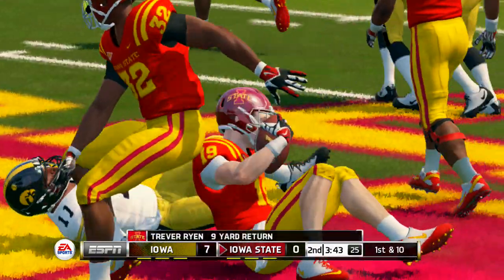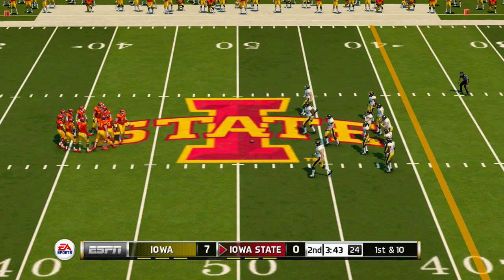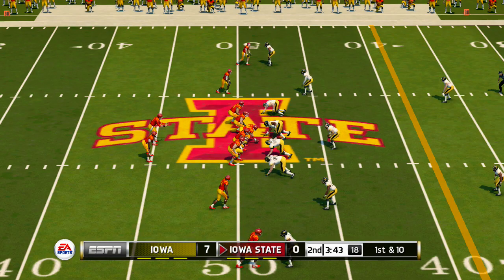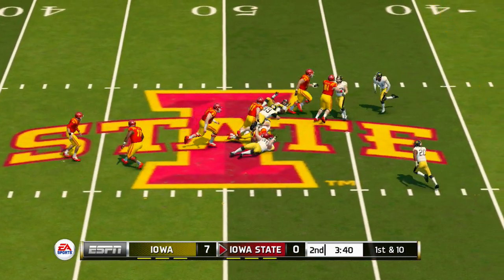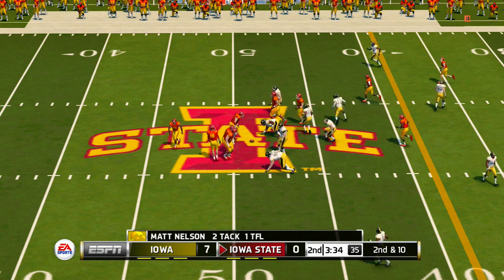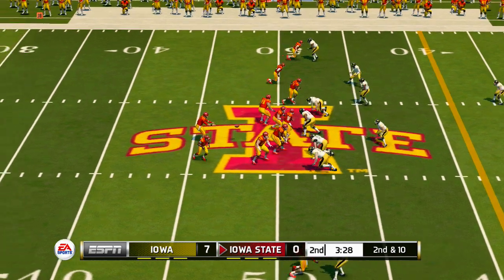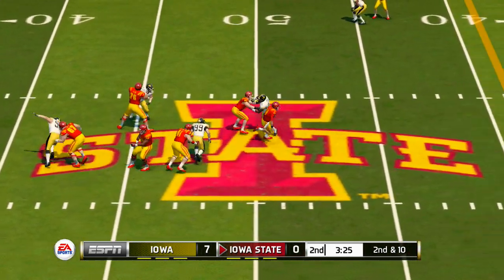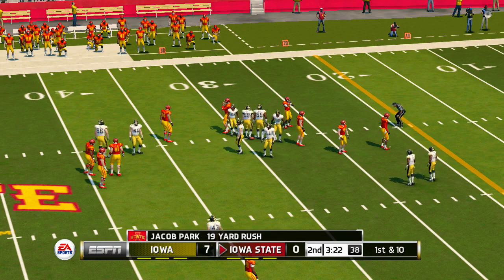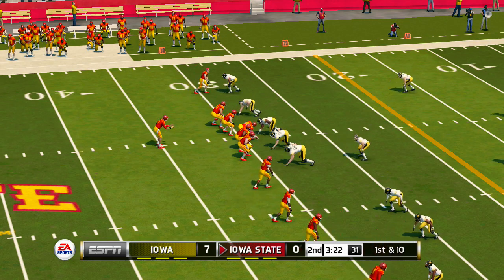He makes it out to maybe the 49-yard line, and he's taken down at about the 49. Now he's scrambling — runs with it and he's got room. They make the stop at about the 29-yard line. That was a nice pickup by the quarterback. I think this guy is amazing — he has an uncanny ability to scramble, and it showed right there on that play.